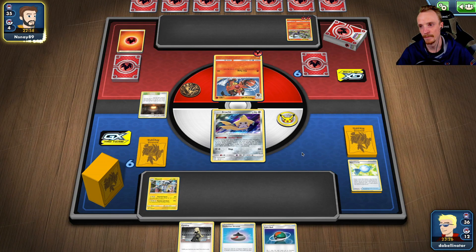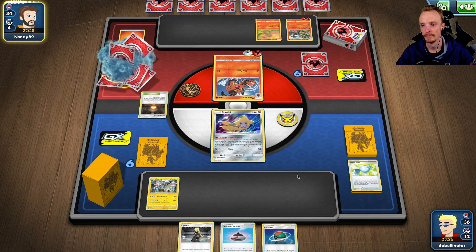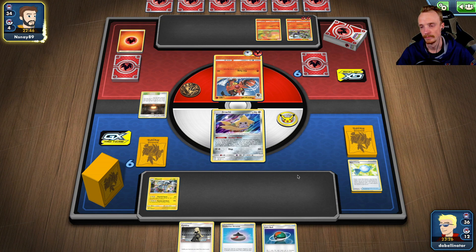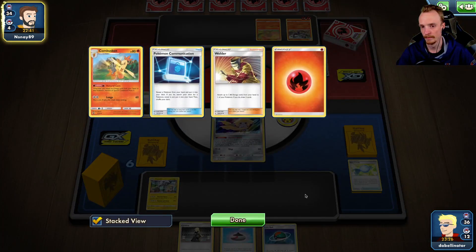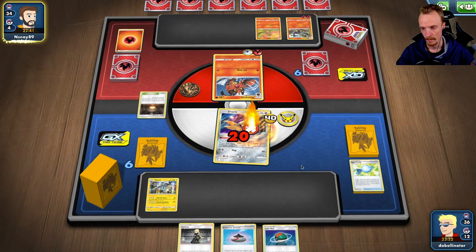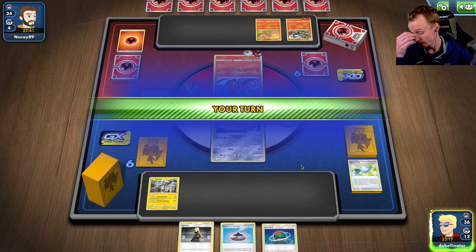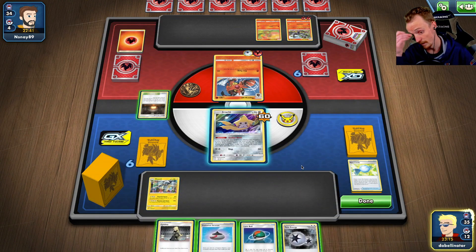It gives me the opportunity to get rid of some of his draw if he does. I wouldn't mind him retreating to the Salazzle. This will be an energy fetch deck I reckon. Alright, so I have to find a few things here — at least I'm not burned.